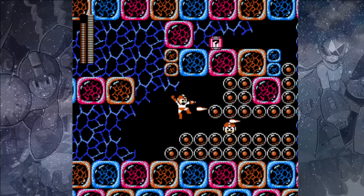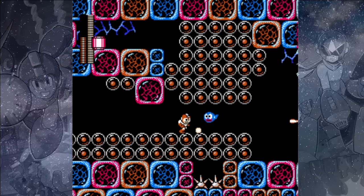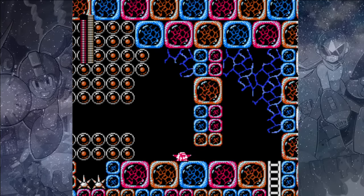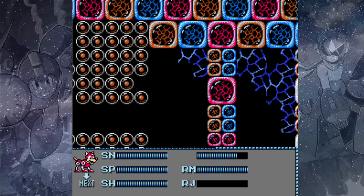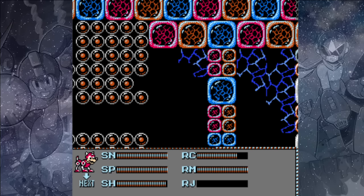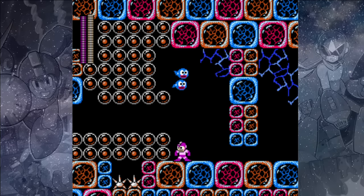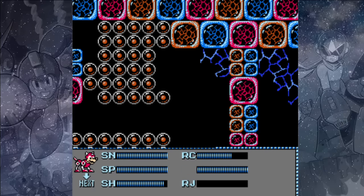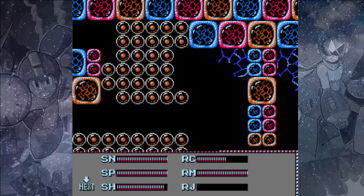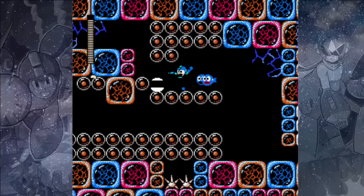The Needle Cannon shoots very quickly, so you'll be able to remove these eggs in no time. Just keep shooting a path through to the right. As long as you're up on top of the eggs, you won't fall down into the spikes below. You can use your Rush Coil over here if you really need to get that question mark — I recommend bouncing up, clearing a few eggs, then switching to Shadow Blades to kill the pole enemies produced. Your goal is to get a foothold up there so you can jump on top of the next row of eggs and carve out a path. The question mark could be anything, so it very well may not be worth all this effort.